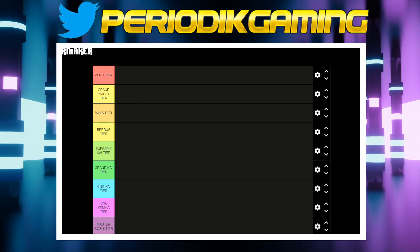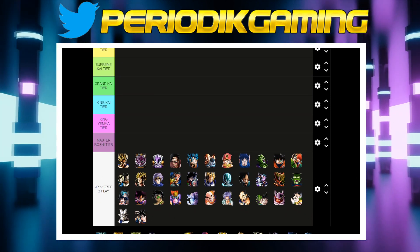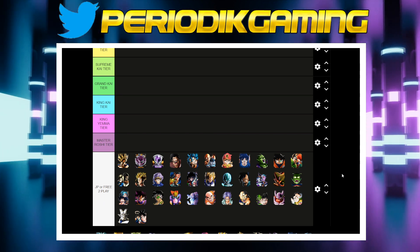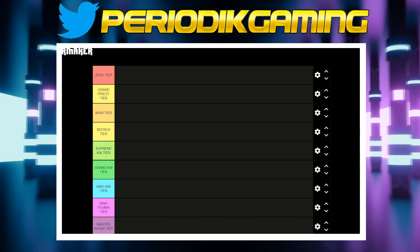Last but not least, this is global — you will not see any Japan-only characters. If I scroll down you can actually see JP or free-to-play characters are listed separately down there. So without further ado, let's start at the bottom, as tier lists work, and work our way up to the top.